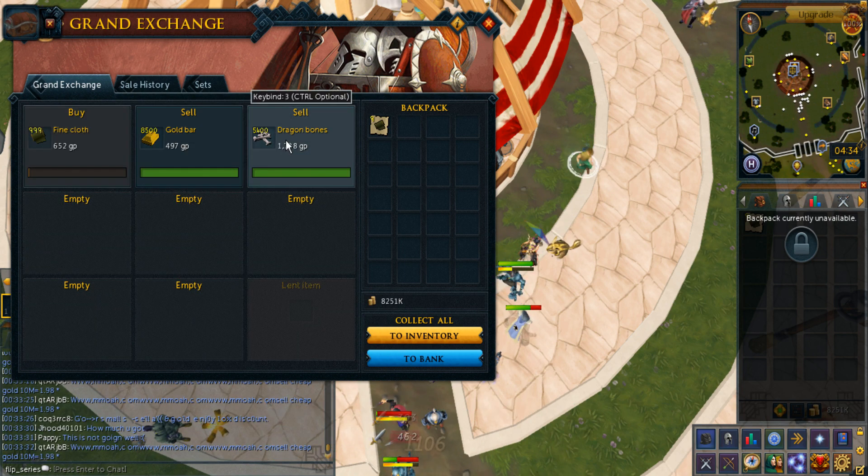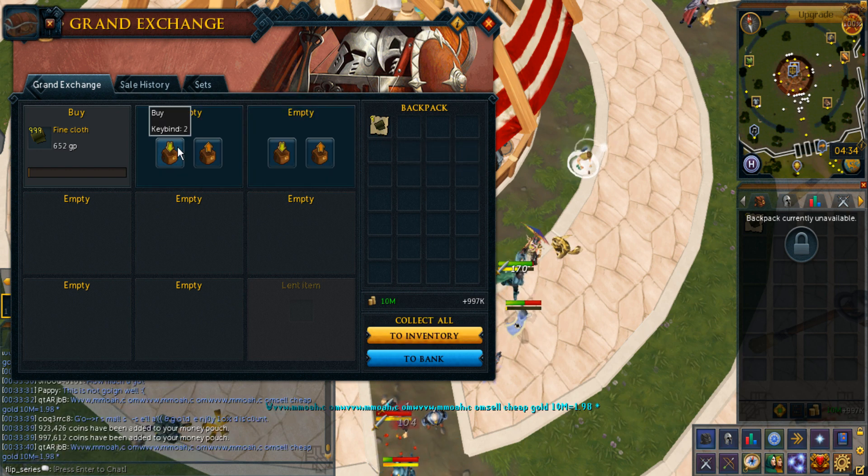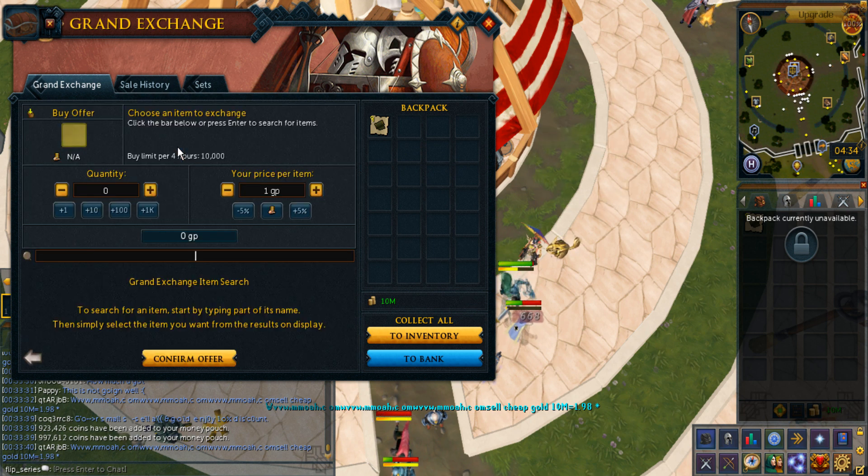I was able to sell both the gold bars and dragon bones almost at the exact same time. Yes, finally. Anyways, I'm just going to buy magic notepapers overnight as an offer.